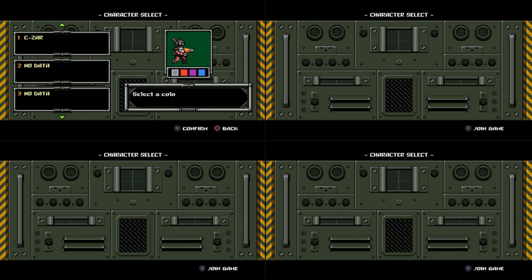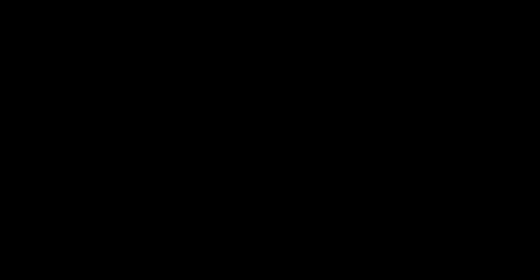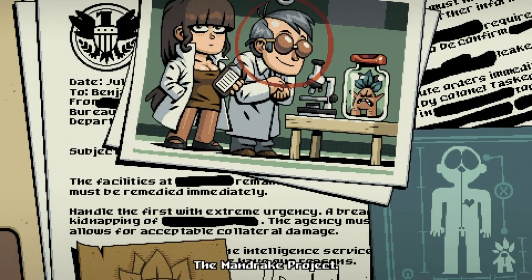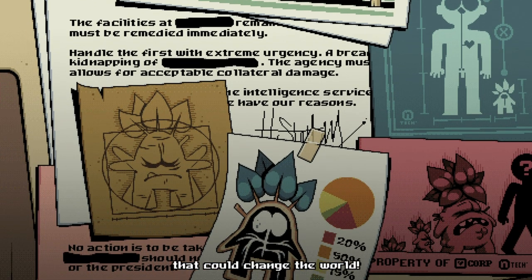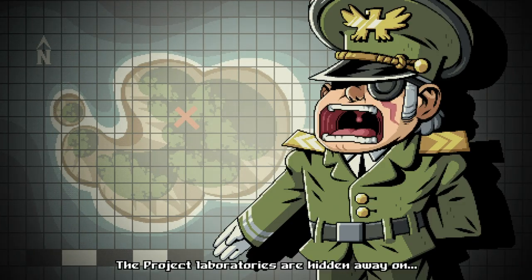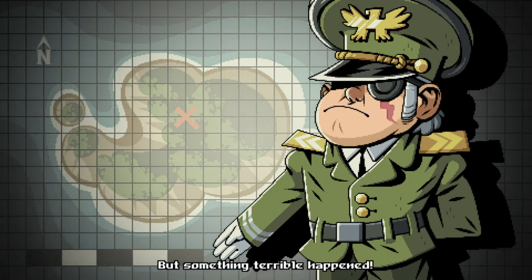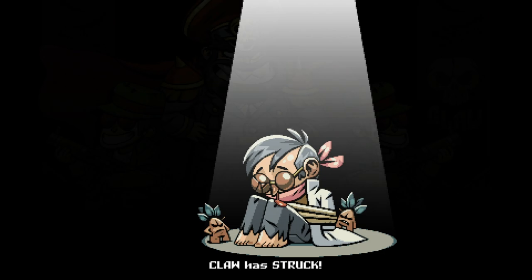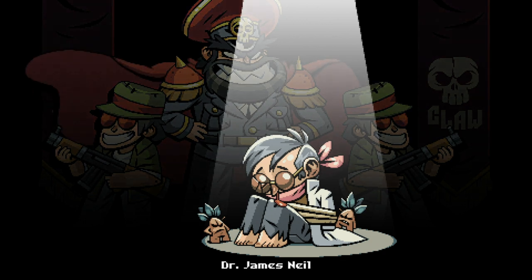Choosing a character — that dude's cool, let's be that guy. He can be Caesar, that's fine. Alright, the Mandrake Project: scientists creating a bio-regenerating formula that could change the world. The project laboratories are hidden away on Mandragoria Island. But something terrible has happened — Klaw has struck, and they've kidnapped the chief scientist, Dr. James Neal. Only you can get him back.